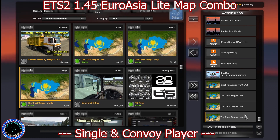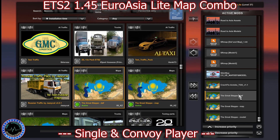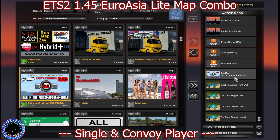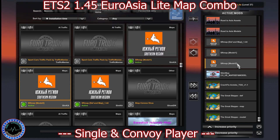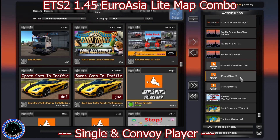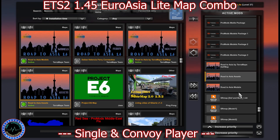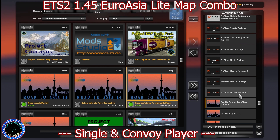From the bottom, as usual, we have the Great Step Model, Great Step Map, Great Step Def, CrackFix, October, SibirMap, DefendModel, Southern Region Model 2, Southern Region Model 1, Southern Region DefendMap, Road to Asia Models, Road to Asia Assets, and Road to Asia DefendMap.